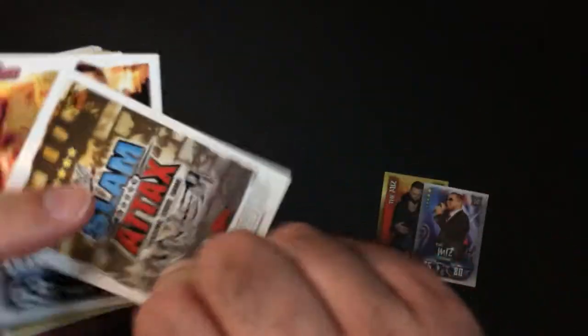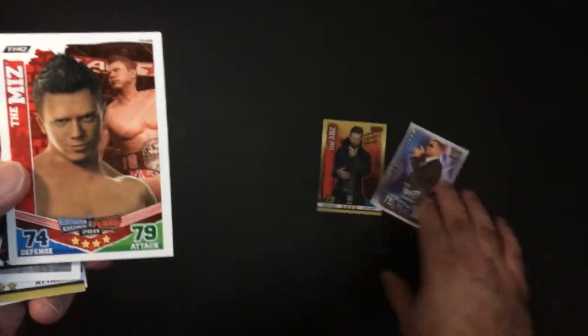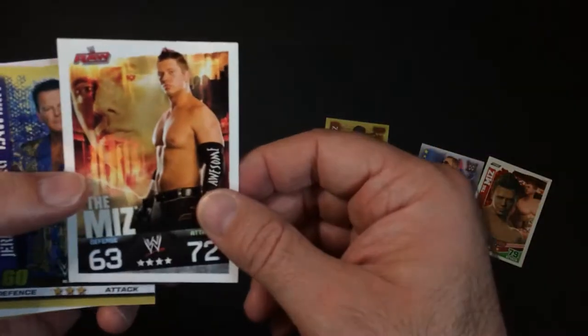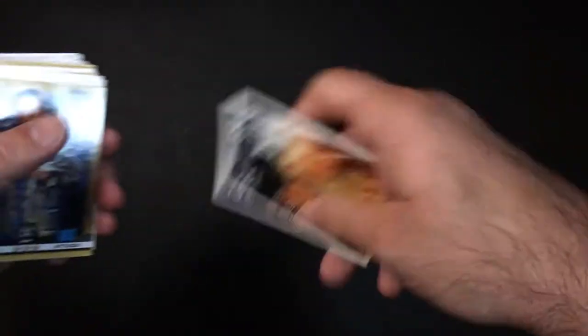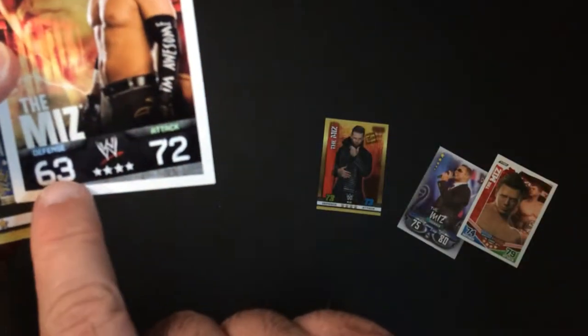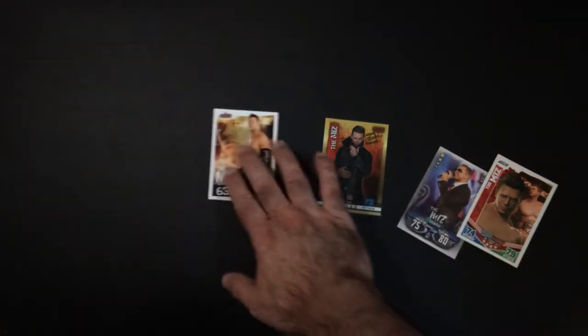Back in Mayhem he's 74 defense, 79 attack, so he's a pretty consistent character. And here in the first set, The Miz has 63 defense and 72 attack — the defense is quite a bit lower there.